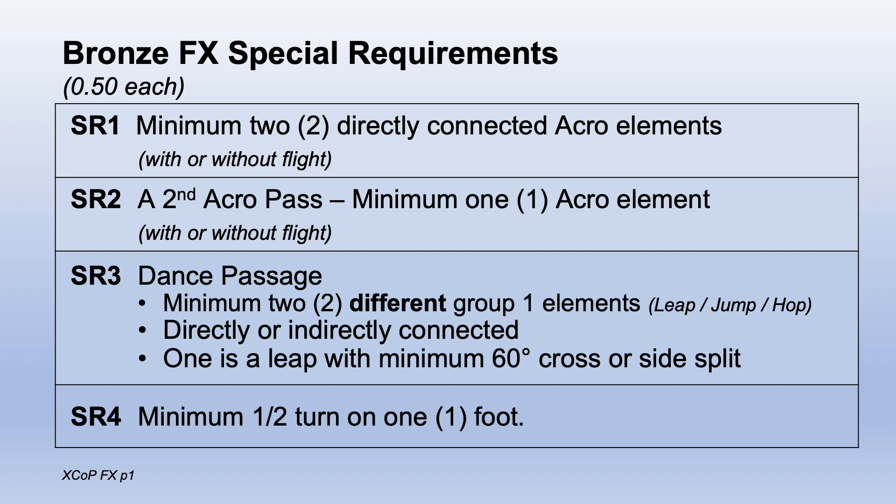With or without flight. SR3: a dance pass with a minimum of two different Group 1 elements — they can be directly or indirectly connected. One is a leap with a minimum of 60 degrees cross or side split. And SR4: a minimum half turn on one foot.